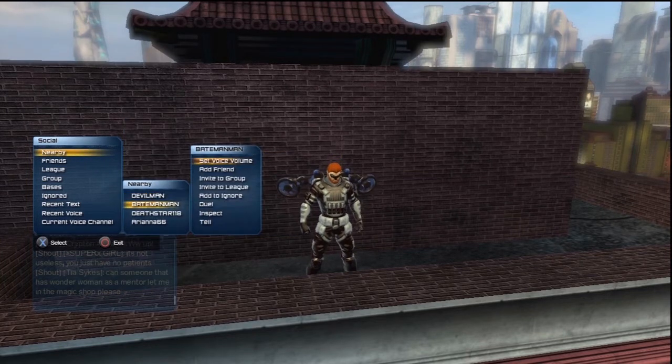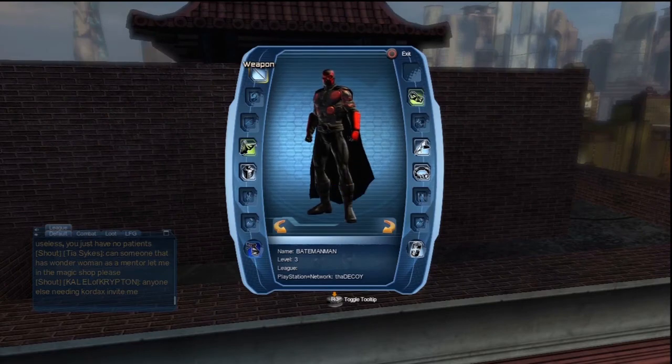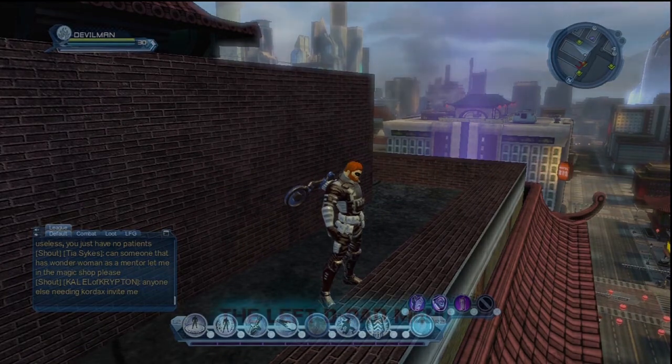This is your friends list. You can see nearby players. There are other people nearby that I can duel or inspect. When you inspect, you get pretty much the full list of their gear, their character's name, and their PlayStation name.